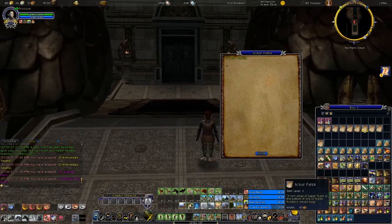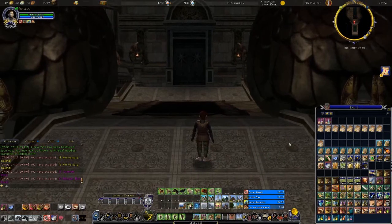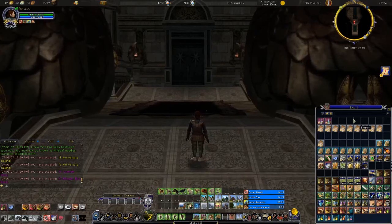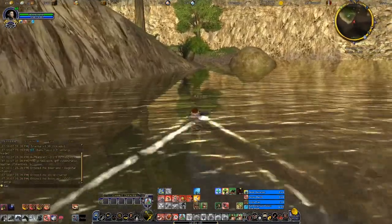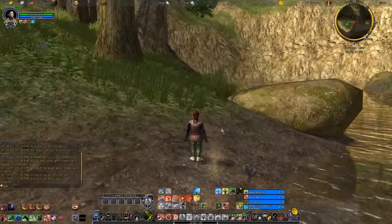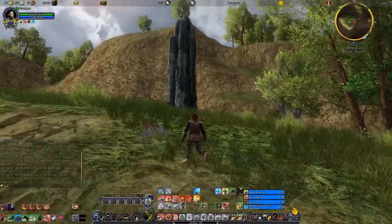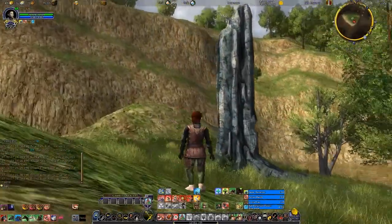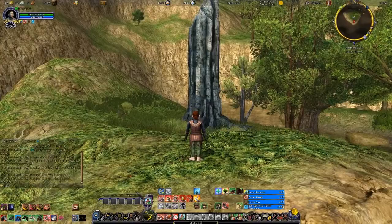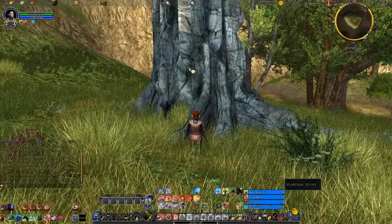So after I sober up, I'll meet you at those coordinates with better graphics. We are approaching 23.8, 57.5, and I even see a quest ring — which means we might be at the right place. Looks like we found a standing stone. Let's see what it has to say.